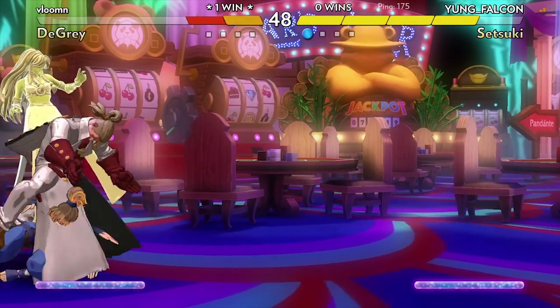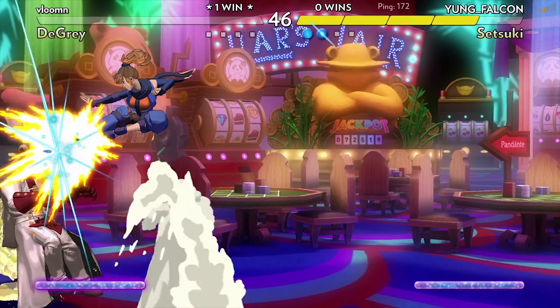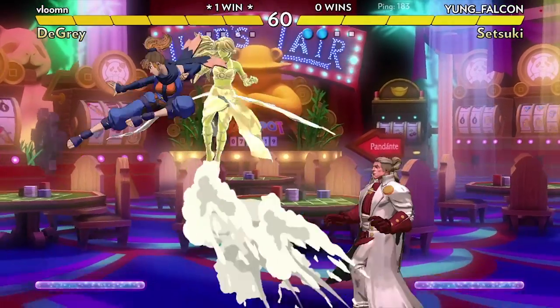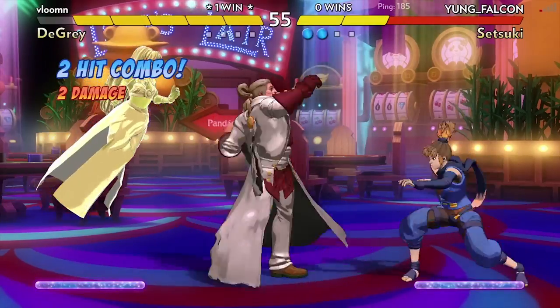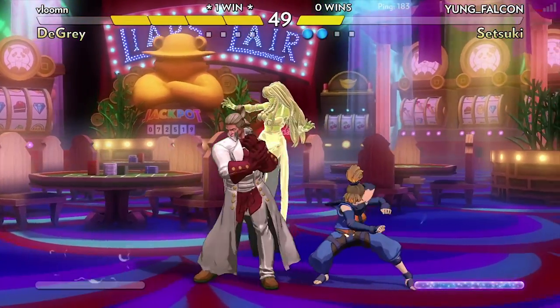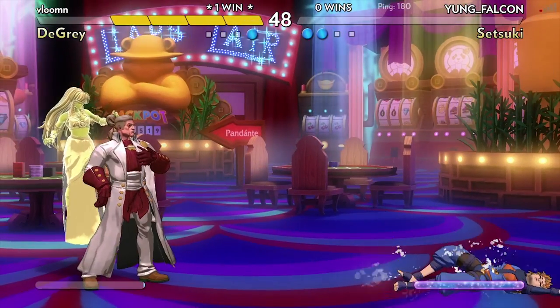You have an attack button, two special buttons, a jump, super, and throw button, and you use these in tandem to take down your opponents that have six hit points. It's pretty easy, all things considered. Figuring everything out takes not a lot of time, but it's the execution of the game where it starts to get difficult — learning when to grab, when to counter-attack, when exactly each move's frames end and start, and what's safe on block and what isn't is where the complexity of the game really shines.